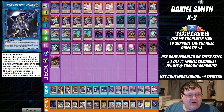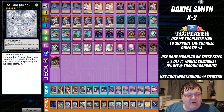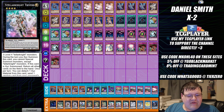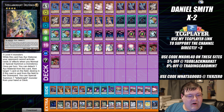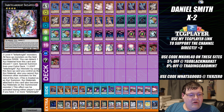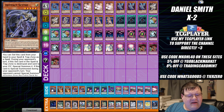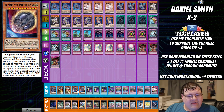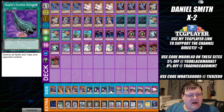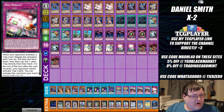Extra deck: one Underworld Goddess, one Nightmare Unicorn, one IP Masquerena, one Tornado Dragon, triple copies of Trevair, one Deltaros, two copies of Constellar Diamond, one Bagooska, two copies of Dark Teller Knight Badalamius, one Degasdra Emerald, one Abyss Dweller. Side deck: one Scythe, two Droll and Lock Bird, two Nibiru, triple Cosmic Cyclone, one Harpie's Feather Duster, two copies of Artifact Sanctum, triple copies of Imperial Iron Wall, and one Red Reboot.